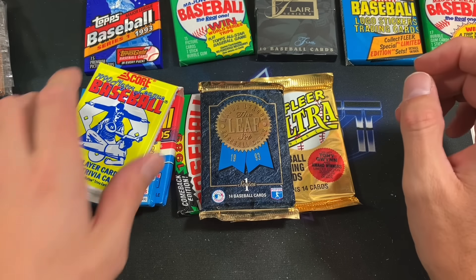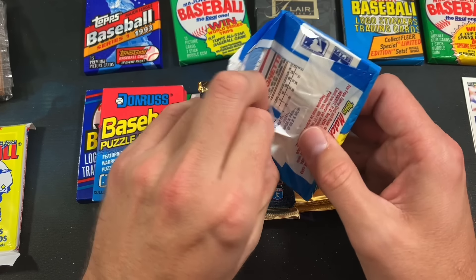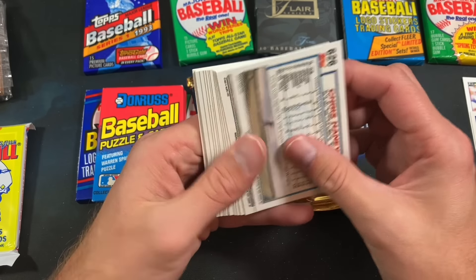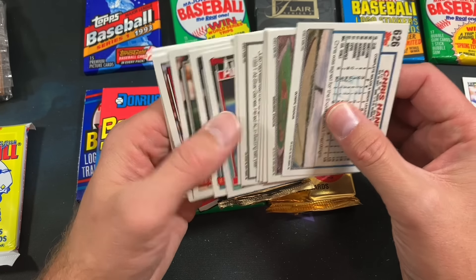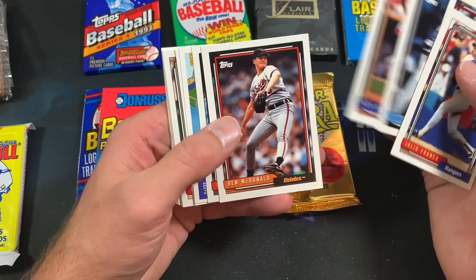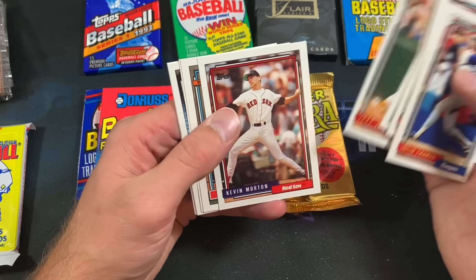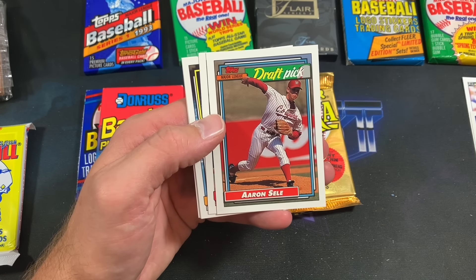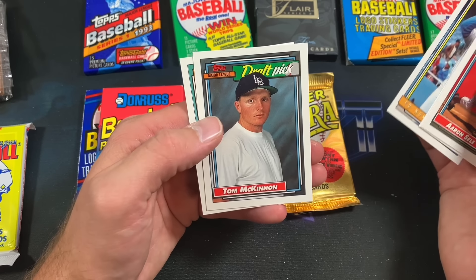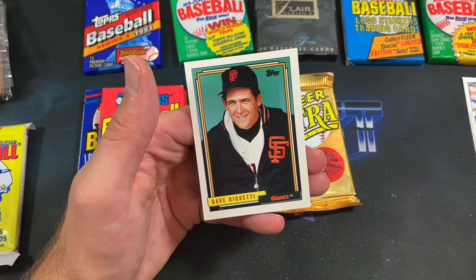92 Topps — specifically remember buying these from Ames back in the early 90s. Let's hope for a gold card; those were about one per box — they were not one per pack until '93. Julio Franco, Albert Belle, Kevin Mass, Ben McDonald again, Chris Haney, a Bonds All-Star card. Aaron Sele rookie — I've been stoked to pull that although I did own it as a kid. Ed Nunez, Tom McKinnon with a very bland look on his face, and Dave Righetti having the time of his life.